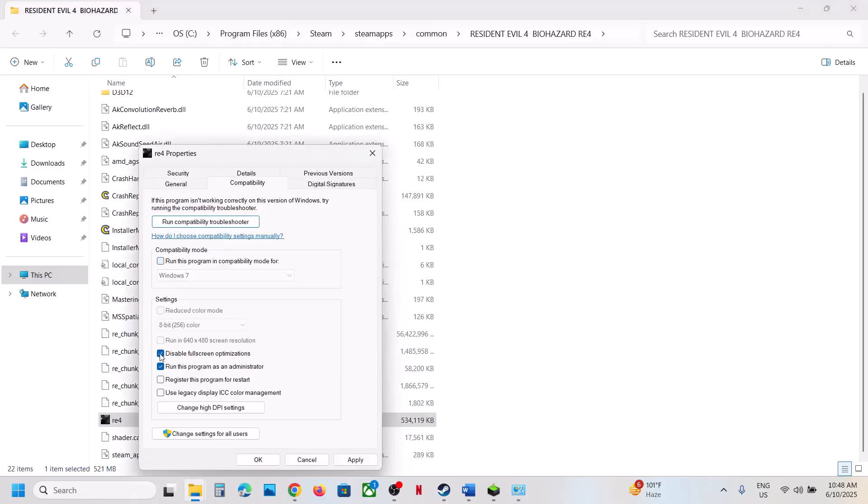When you have put a check on all these boxes and the game is still not working, uncheck all those boxes, hit Apply, click OK, and follow the next step.